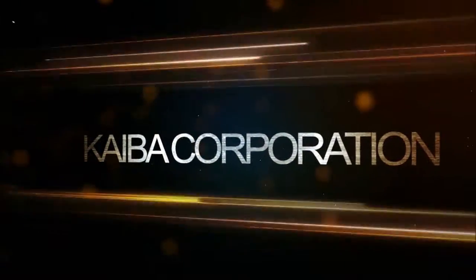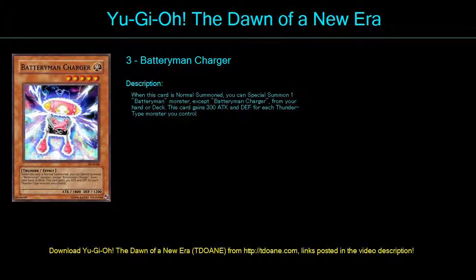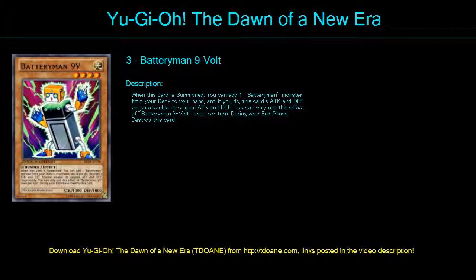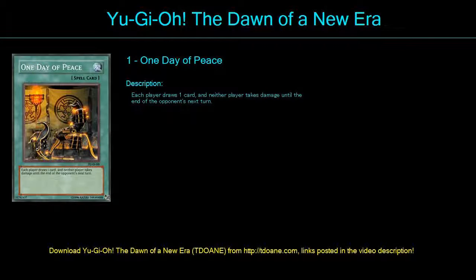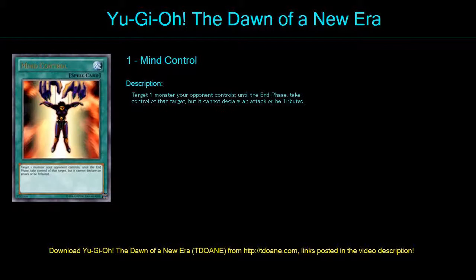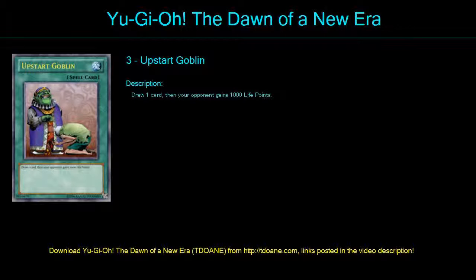Hey guys, it's Kenjin here. Today I'm going to show you my new deck. Now before we begin, I want to let you know that I'm using Yu-Gi-Oh! The Dawn of a New Era — it's the best Yu-Gi-Oh! game out there, so I highly recommend you download it, get it, and play it. I will leave the download links in the description below. Also, don't forget to subscribe because I post a new deck every couple of days. Now let's get started with this deck.